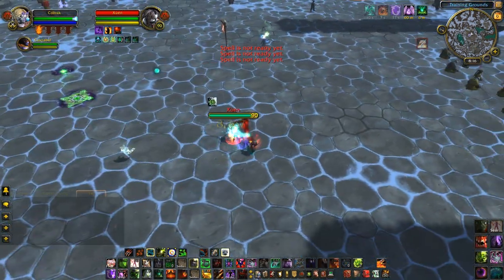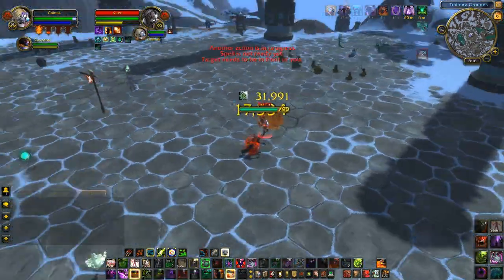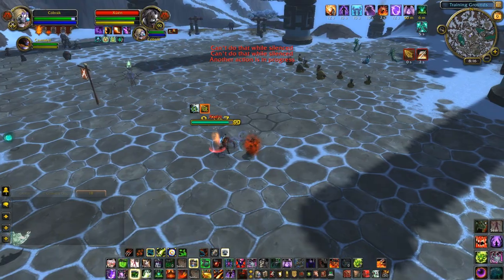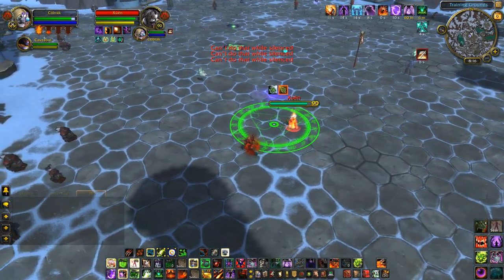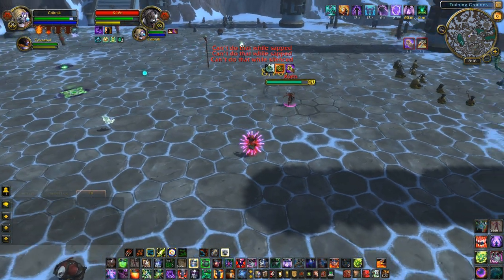We start off with a Blood Horror, which is all good, however I go and break this Blood Horror like a vegetable before I even get the chance to really cast any significant damage. I then Shadow Fury to try for some more damage but Zwen blanket silences me on that, and after that he actually paralyzes my knockback. This is pretty much the nail in the coffin of my opener.